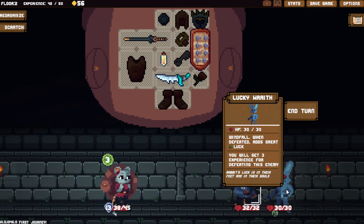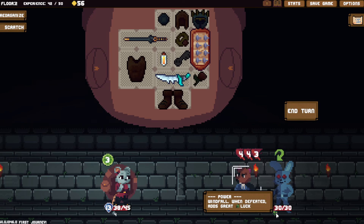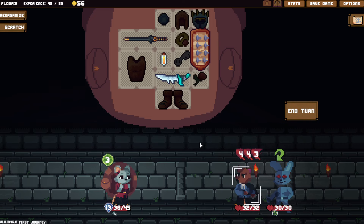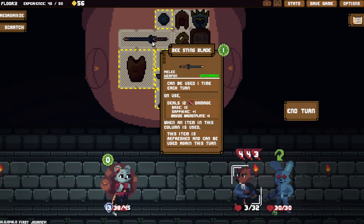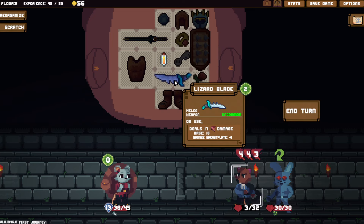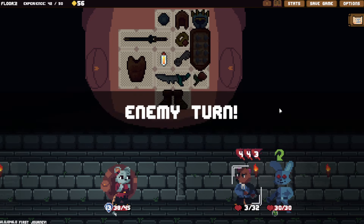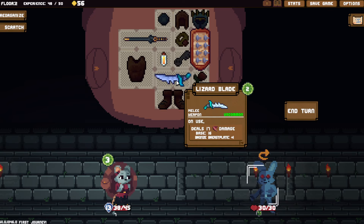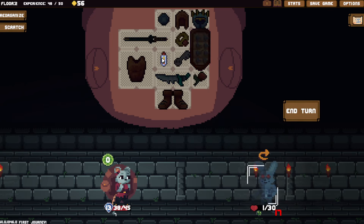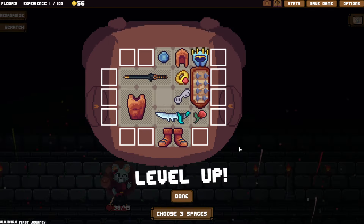What is this Five Nights at Freddy's-looking guy? Lucky wraith — power windfall, when defeated it adds great luck. Just gonna do no actions. This guy's gonna do eleven damage to me — he's not gonna be able to hurt me. Ha ha, to you! Someone attack me. To get more along the lines, I should probably move this over there. Oh you're gonna run away? You're gonna leave? We're having such a good time. I'm gonna waste the ability just to do that to him — we leveled up! Now I can pick more spaces.